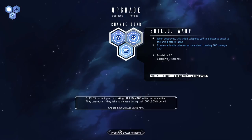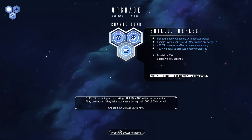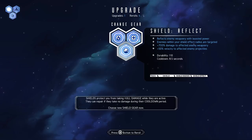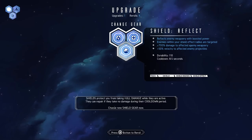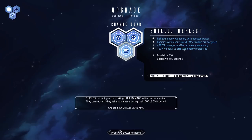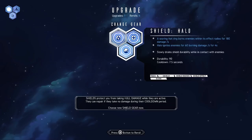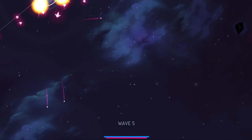Warp creates a deadly pulse on entry and exit dealing 400 damage - an explosive attack and relocation when I lose my shield. Shield Reflect - reflects enemy weaponry in boosted power, enemies within your shield effect radius are targeted, 700% damage on affected enemy weaponry and bonus velocity. So it reflects their attacks back at them, but I still take the hits. Whenever shields hold it also reflects attacks back - that seems neat.